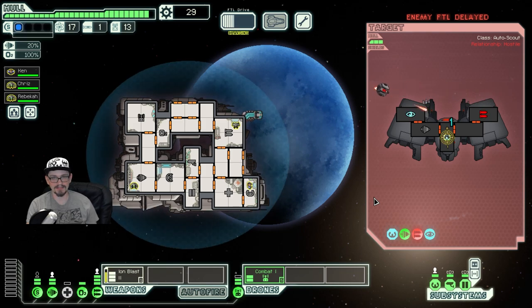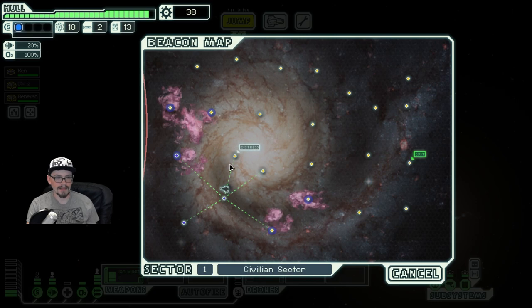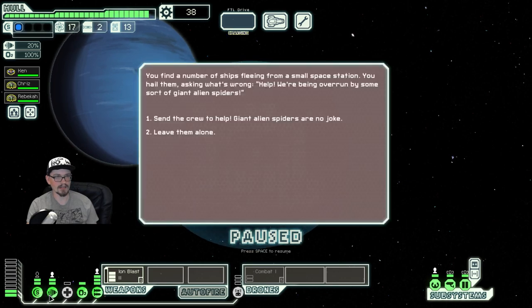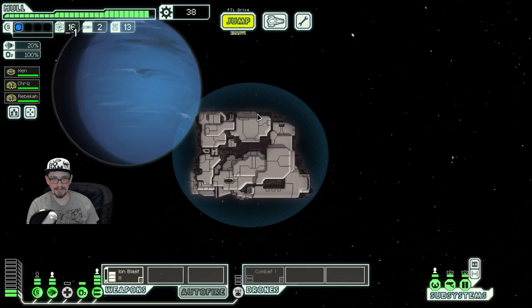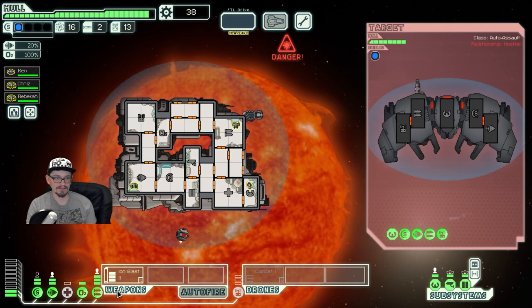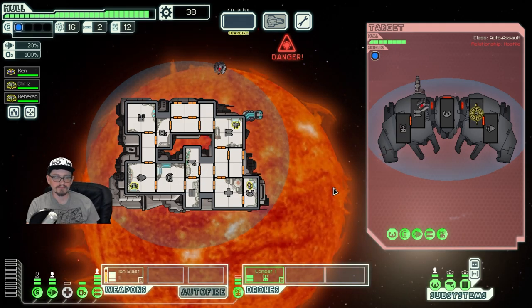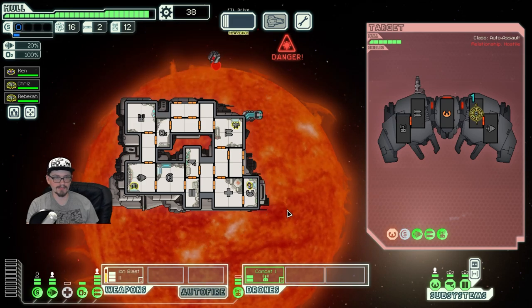Nice — that's kind of what we're looking for. Just immediately disable all kinds of offense and then we don't have to worry about anything. As always, my goal at the start of the game is to get level 2 shields. Getting the system for that costs 50 scrap. We're not messing with giant alien spiders — I think that's 3 for 3 on FTL episodes having the giant enemy spider. This one we'd like to finish up rather quickly because we are next to a sun.